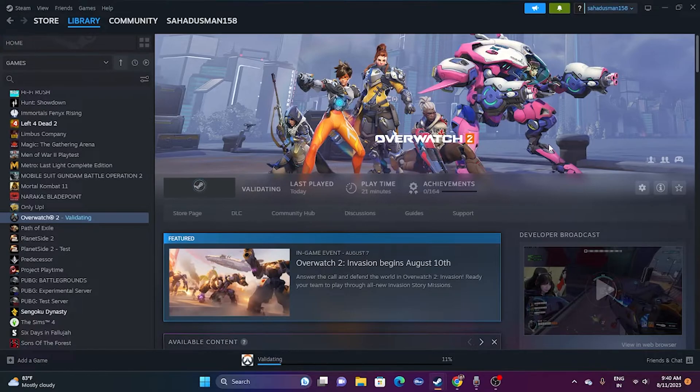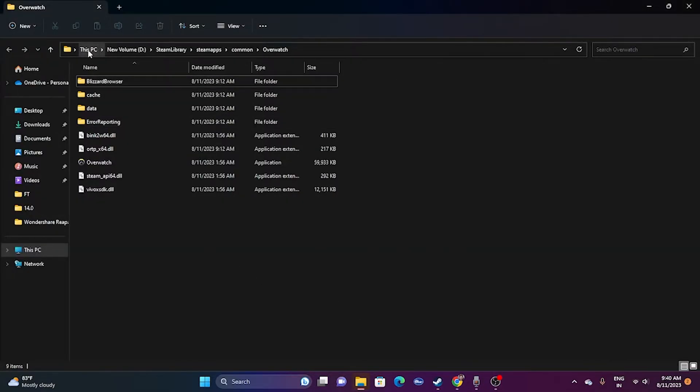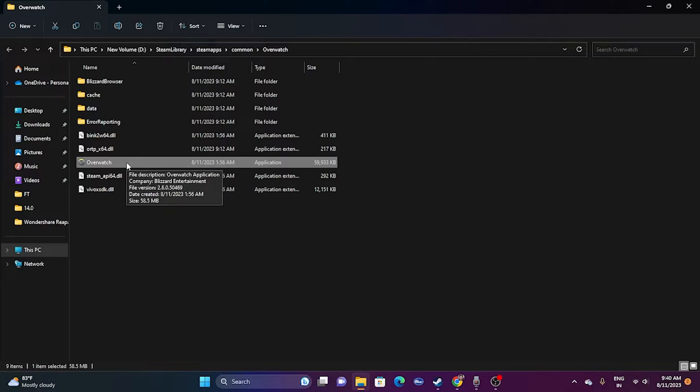The next step is to launch the game from the installation folder rather than from Steam, as launching from Steam can also cause crashing. Right-click the shortcut, go to Properties, then Installed Files, and click Browse. The folder path will be something like: This PC > New Volume D > Steam Library > steamapps > common > Overwatch. From there, launch the game executable directly. This worked for many users.